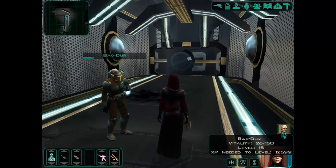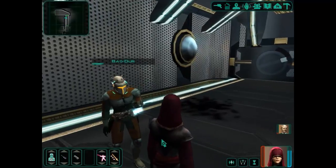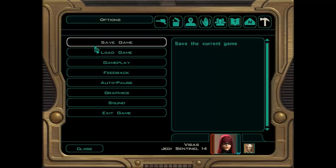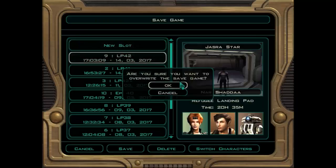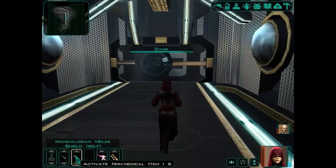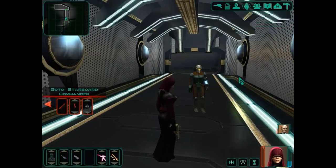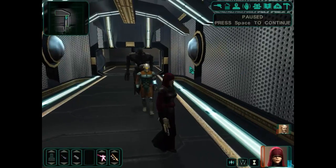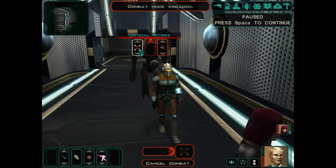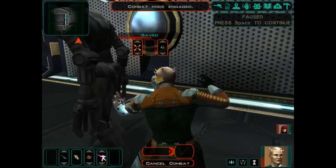He's got 150 health points, which is pretty good. We're just going to keep using the heal until we can heal him up, and we're going to save the game before we go into the next room because it looks like there are a lot of droids. There's a big droid there — let's draw it back a little bit. Let's use shock, and Bayouder can use a couple of criticals. Looks like the alarm has sounded, which is not good.